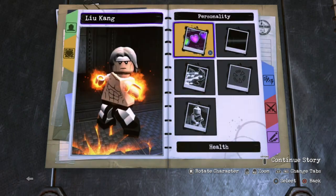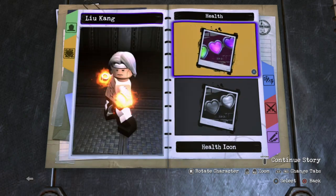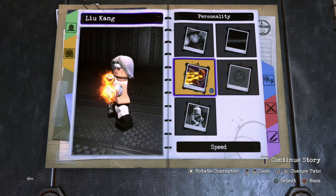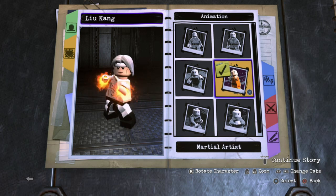Moving on to the personality. For the health icon, go ahead and make it orange. Health type, make sure it's standard voice. Make sure he has a male voice. Target reticle, make sure it's dead storm — that's gonna be the best one. Speed, normal. And for the animation style, go ahead and give him martial artist.